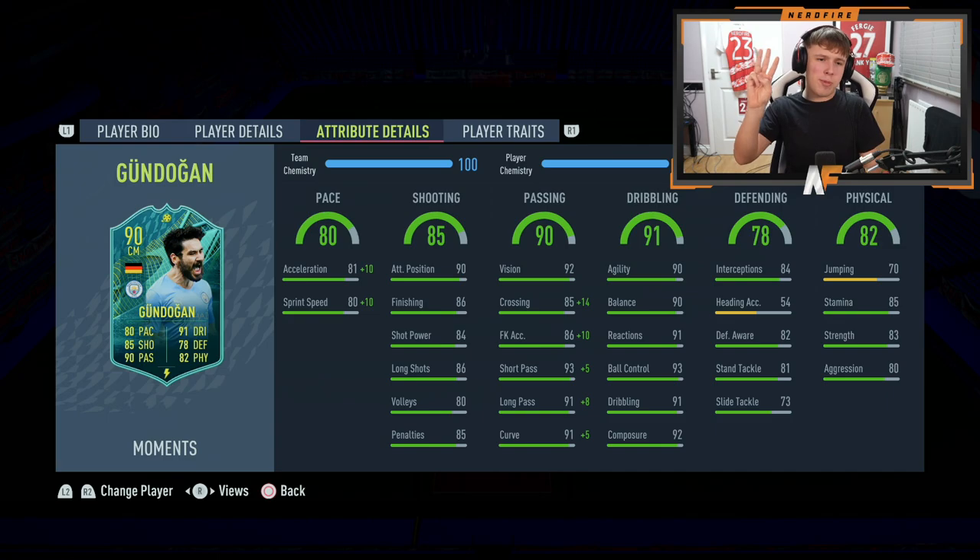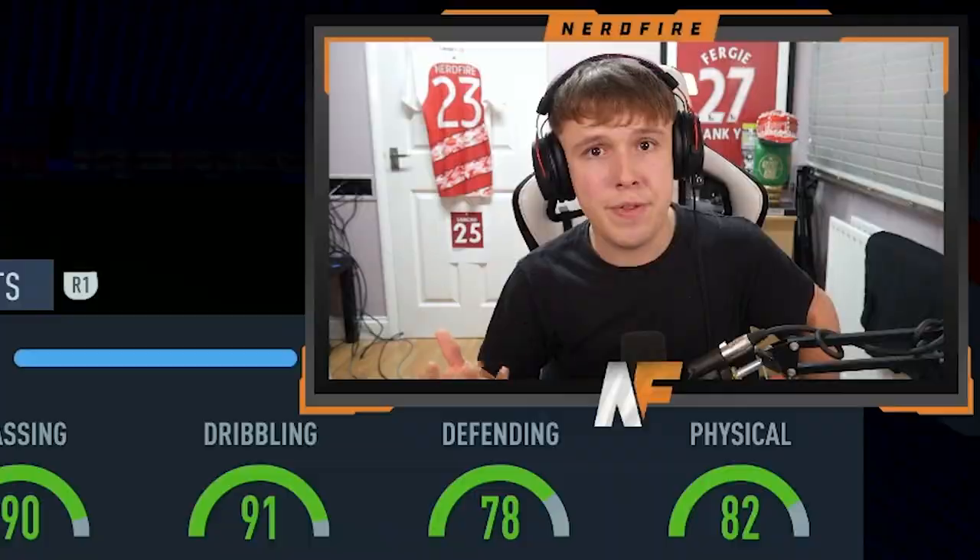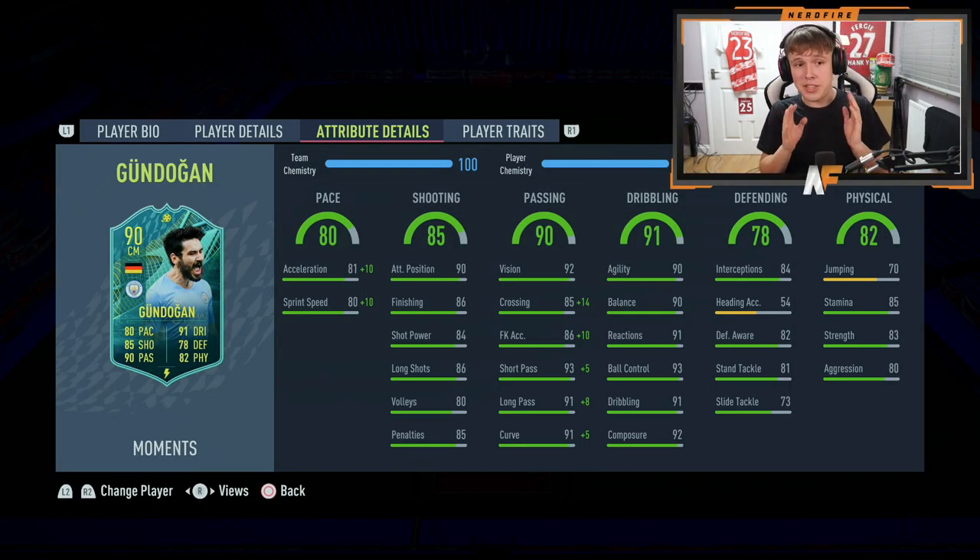My top three attribute stats: first is 90 agility — great on a center mid, especially since he's not the tallest, so he can dribble around midfielders without needing to sprint. Second is 91 long pass — really handy if he's deeper in midfield, like a DM or box-to-box, to thread balls through from deep. Third is 90 attacking positioning — if you play him as a CAM he should make brilliant runs, great movement, and create space for himself.